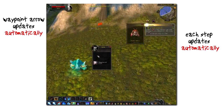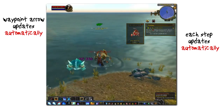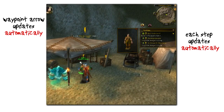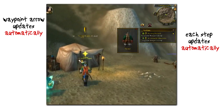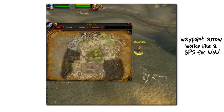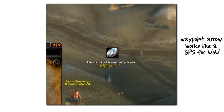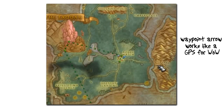As you complete your objective, Doogie Guides will detect and automatically update on its own and move on to the next step, providing you with direction every step of the way. The waypoint arrow itself is very dynamic and it knows when you should use a flight master, your hearthstone, or even a teleport spell or any other forms of transportation. It will always tell you the fastest way to get to your destination. Think of it like a GPS for World of Warcraft.